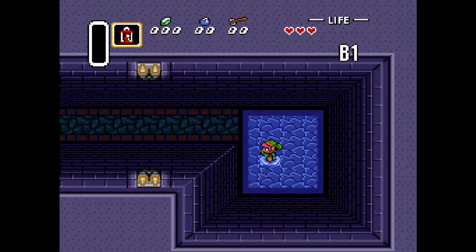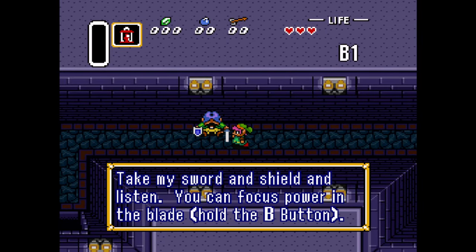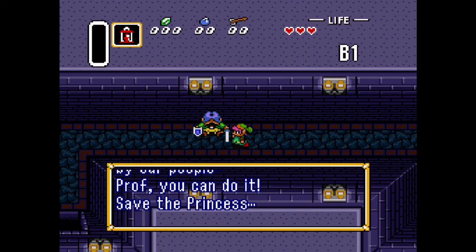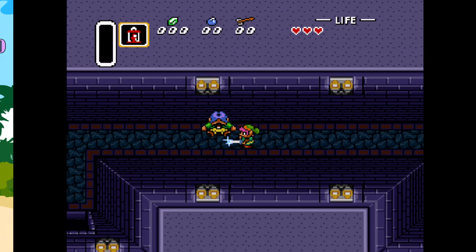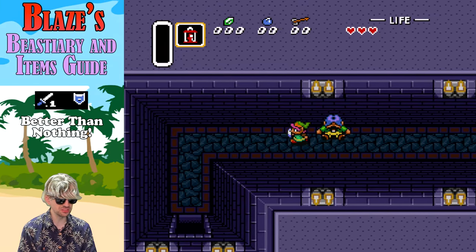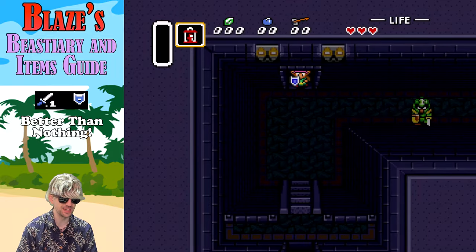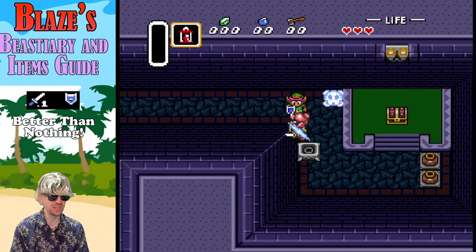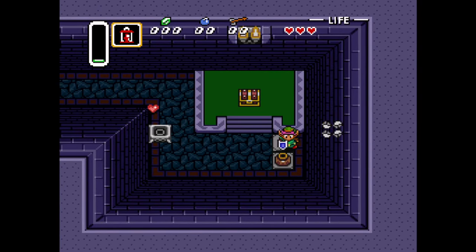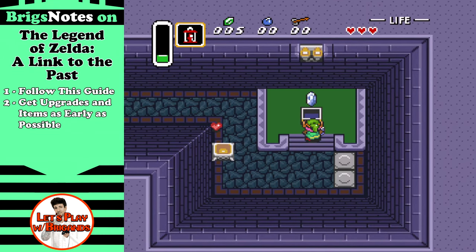As we pick up this bush right here with A, we go into the secret entrance to the castle since they won't let us in the front. Our uncle lasted all of what, 50 seconds? He gives us a sword and shield. The first sword and shield we get are pretty useless — don't tell your uncle that. Although I guess that would be kind of difficult at this point. We'll be upgrading both before too long, but in the meantime, better than nothing. Let's take a look now at the Briggins Notes in this Link to the Past walkthrough.